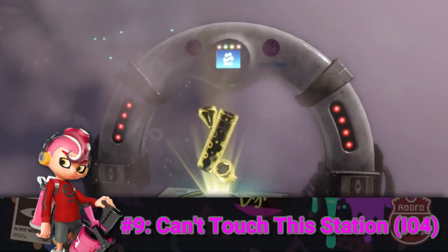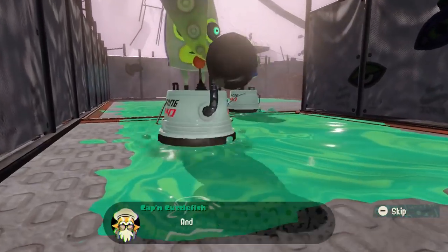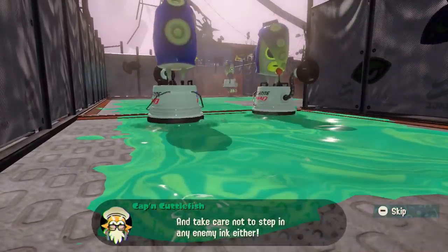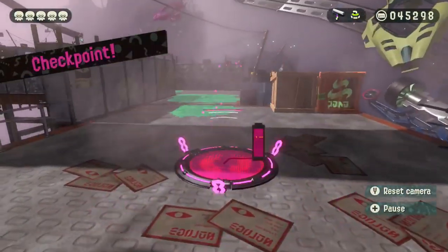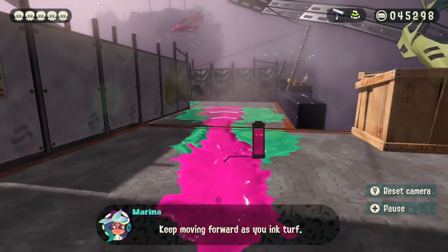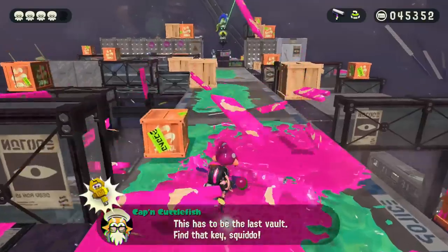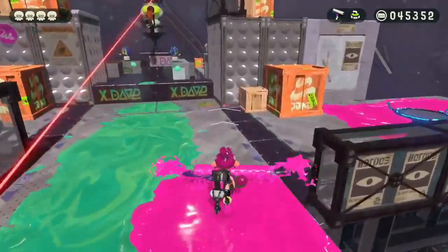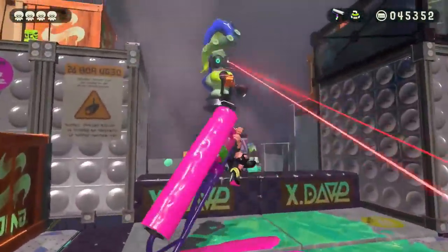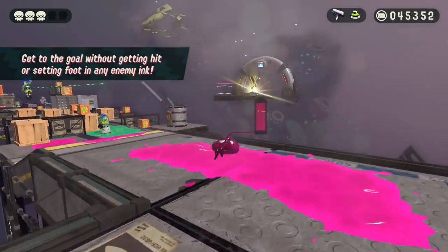The Can't Touch the Station is also certainly one of the hardest, but in a unique way. You're put up against an Octo Canyon type of level with the objective of getting to the goal without taking any damage. Not only that, but you also can't step in any enemy ink. This may sound easy, but when using the Roller in this level — which isn't the best weapon for inking the ground — the Can't Touch the Station becomes quite the challenge. This is especially true when you're put up against enemies such as Octo Snipers and Twin Co-Octo Troopers, who will immediately make you fail the test if you try and defeat them by just rushing in. In addition to this, the Can't Touch the Station is decently lengthy for an Octo Expansion level, so it definitely deserves to be on this list.